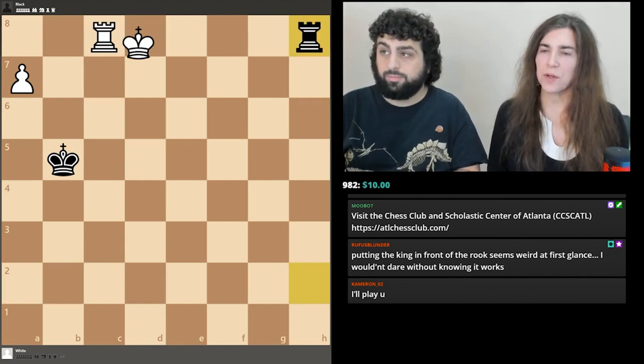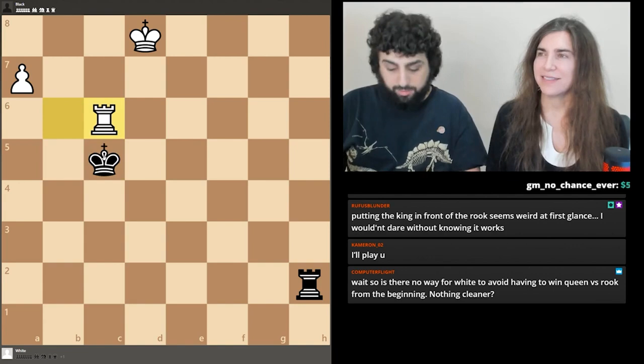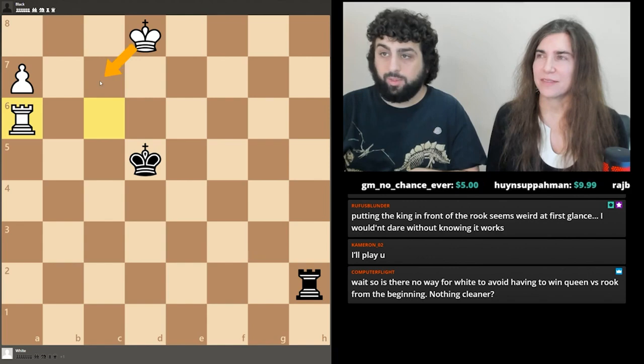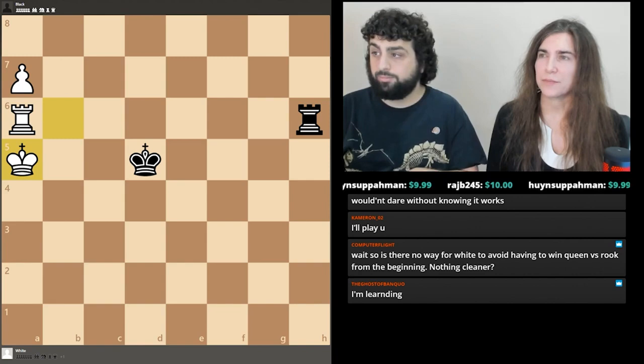If we go over here now this will win because we can run this way, since we forced the king off of c5 so we can go to b6 if they keep checking us. We couldn't do that with the king on c5. And now we win.